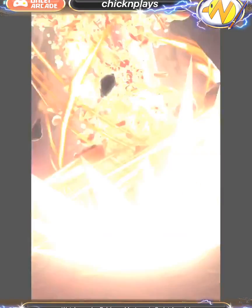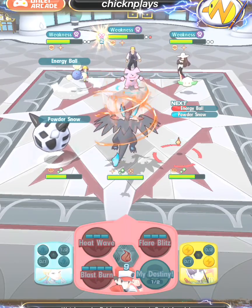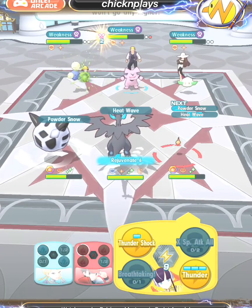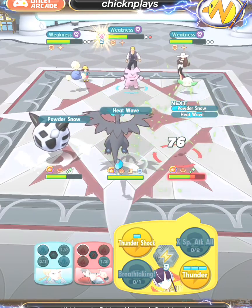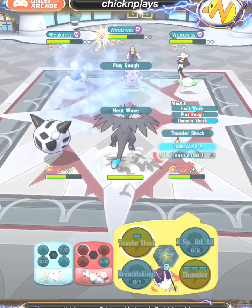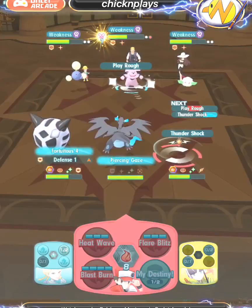Charizard has mega evolved and used its first sync move. It has Heat Wave, Blast Burn, and Flare Blitz, but Heat Wave is the focus here as a very strong AoE. At this point, Heat Wave is going to take out those side Pokemon.